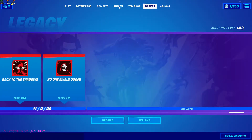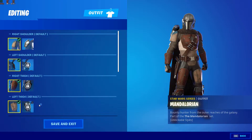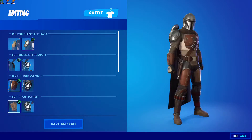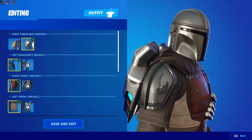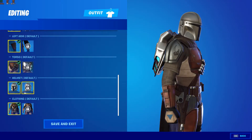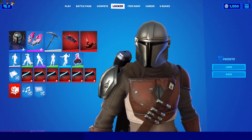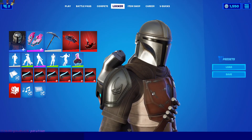I almost forgot — once you visit the Razor Crest, go to your locker, hit edit style, and here it is: the first piece of your full Beskar armor. It's the shoulder piece with the Longhorn emblem. You'll be getting more pieces over time, but that's the first one right there. Thanks for watching — make sure you like and subscribe, bye!